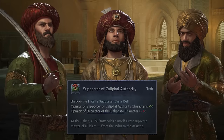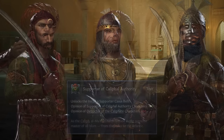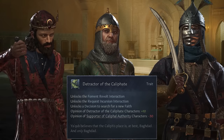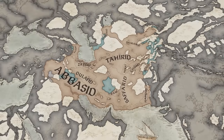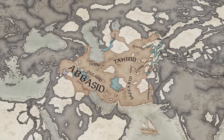On the one side of the struggle we have the steadfast supporters of the Caliph who are attempting to restore order, whereas their opponents come from many different faiths, cultures and creeds, but all share a vision of a world in which the Caliph's influence is no more. Whichever side comes out on top is up to your cunning and skill should you choose to participate in this fight.